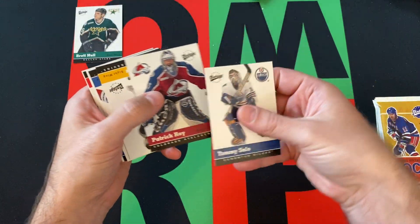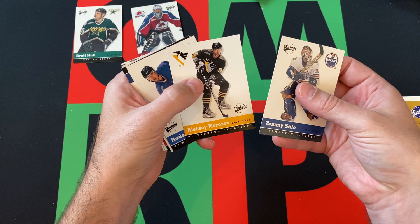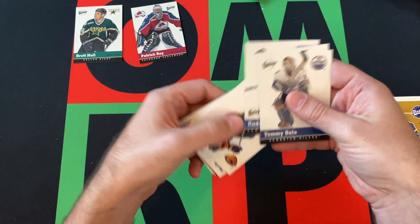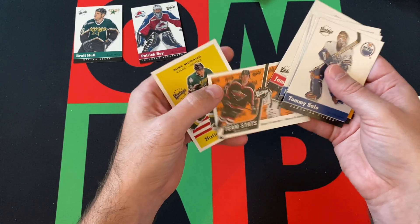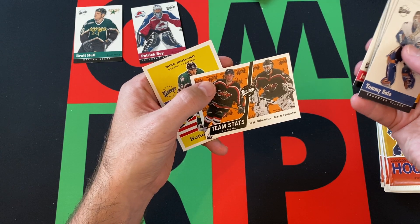Then we got Brett Hull, Patrick Watt, Alexi Morozov, Radek Dvorak, Andrew Brunette, Brad Richards, James Patrick. We got a team stats card with Manny Fernandez and Sergei Krivokrasov.